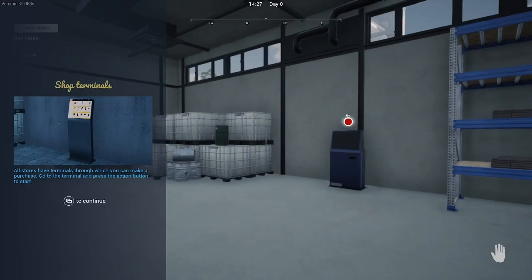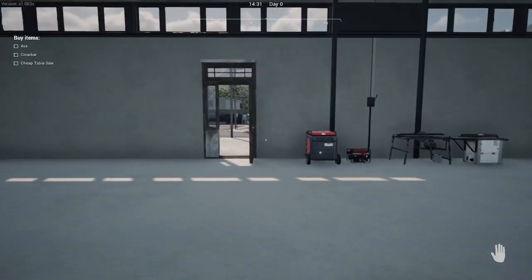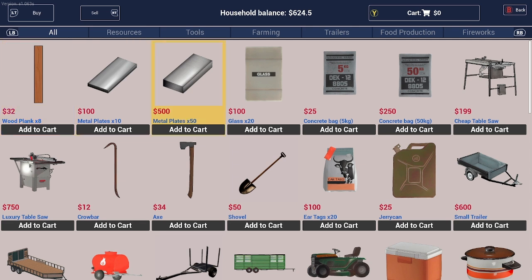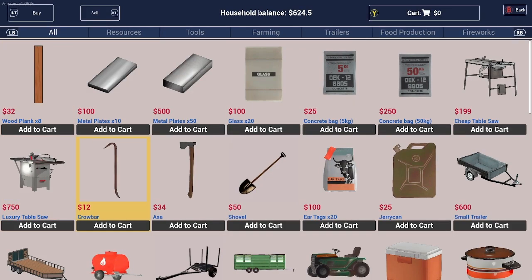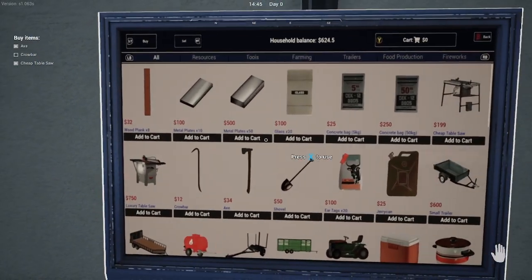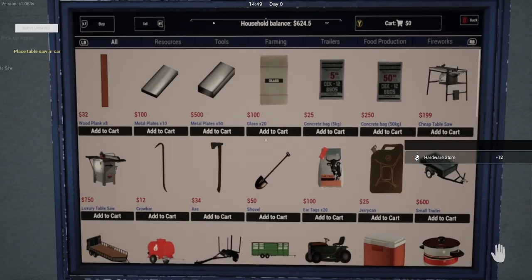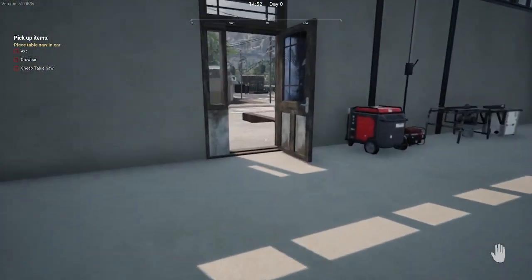All stores have terminals through which you can make purchases. There's like nobody in here to help me. What am I supposed to be buying? Axe, crowbar, cheap table saw — okay. Add the axe to the cart, add the crowbar, and there's the cheap table saw. Check out. Thank you for your purchase. Why did the crowbar not come out — did I accidentally double-tap it? Oh, because I did. Let's pull the car around here real quick.